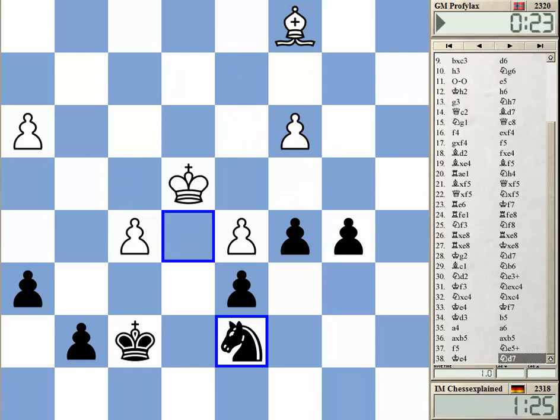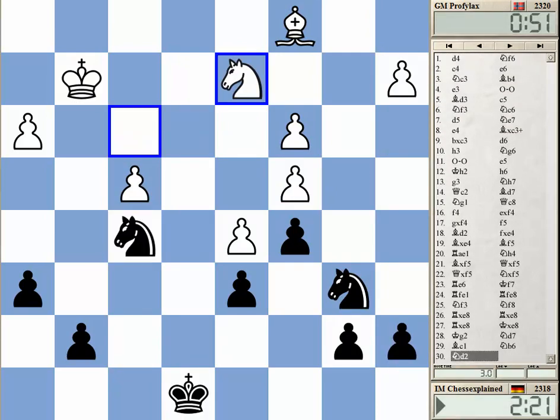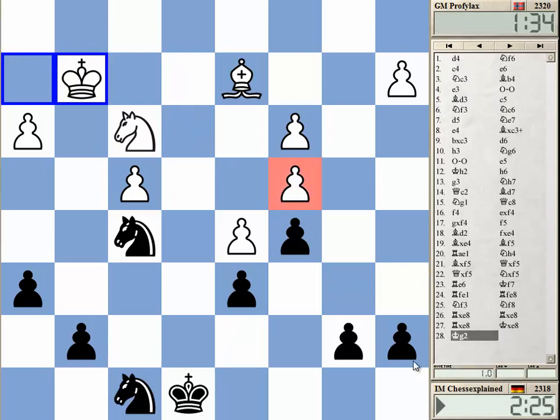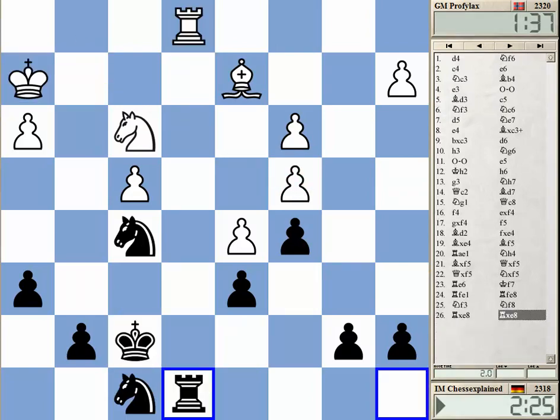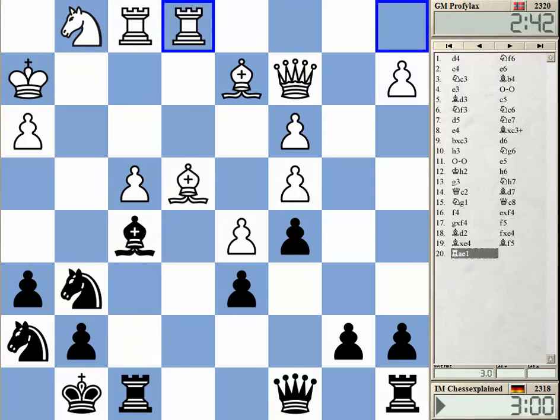Okay, that was a nice game. The weakness of the c4 pawn was the decisive factor. The problem really was the way the position developed.